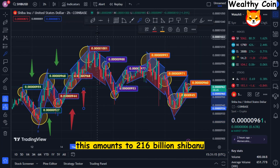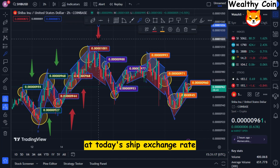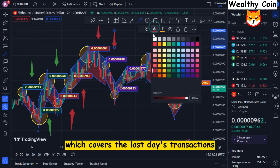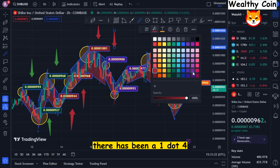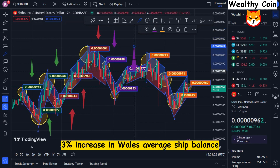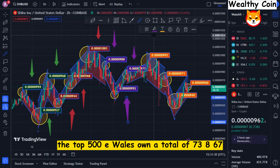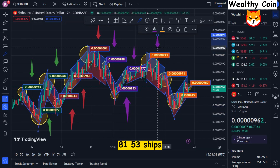This amounts to 216 billion Shibanu at today's exchange rate, according to Wall Statistics, which covers the last day's transactions. There has been a 1.43% increase in whales' average Shib balance. The top 500 ETH whales own a total of 73,867,815.3 SHIB.